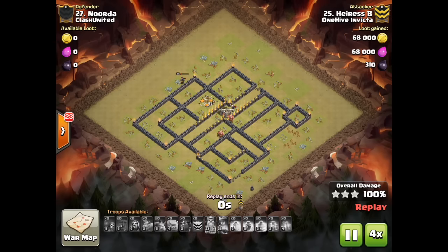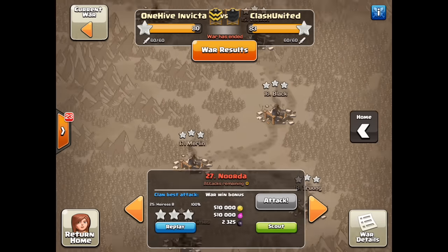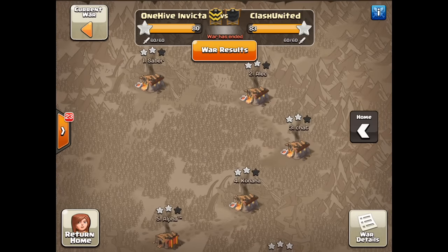Alright guys, that is it. Not the outcome we would have hoped for, but props to you guys over there at Clash United — you overcame a disadvantage and with your TH10 and TH11 game really showed us a thing or two. Hopefully we're able to meet you guys sometime again in the future and try this on an even playing field. You guys gave us a run for our money even when you had the disadvantage. At any rate, this is Dr. D signing off. Just clash hard.